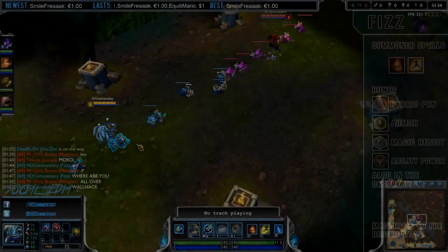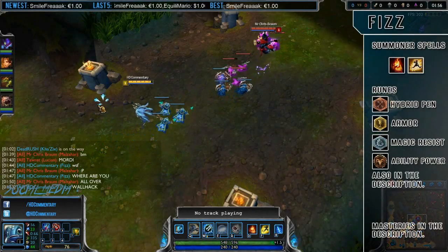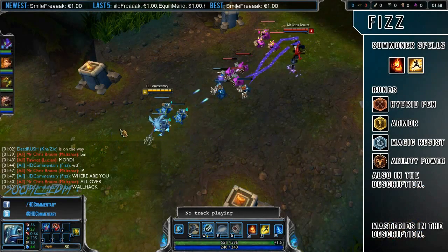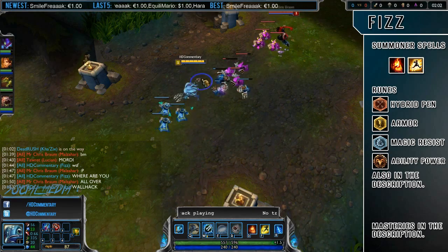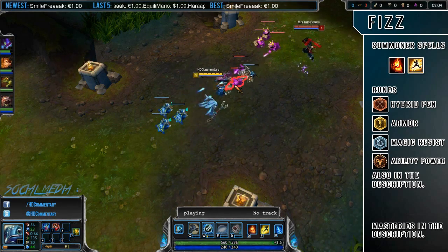Let's get started with Champion Select. For summoner spells you should definitely go for Ignite and Flash. Ignite allows you to all-in more effectively, while Flash allows you to either escape or to engage from far away.